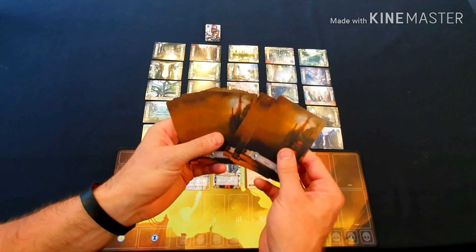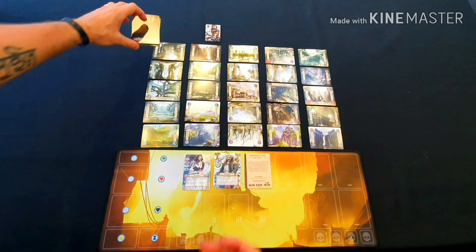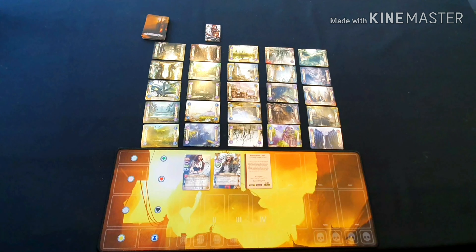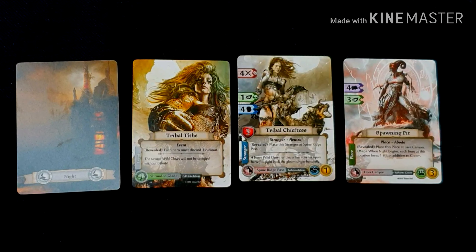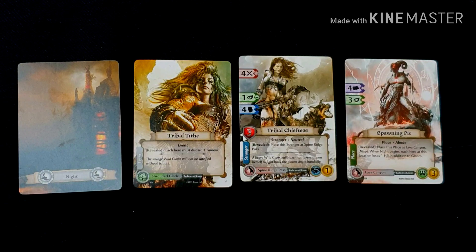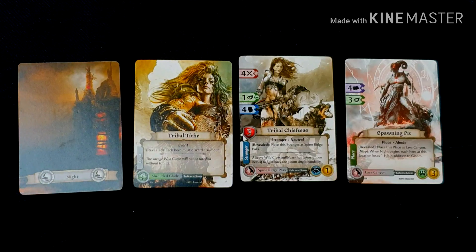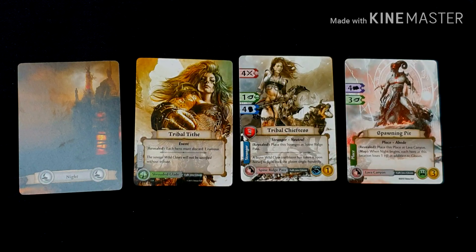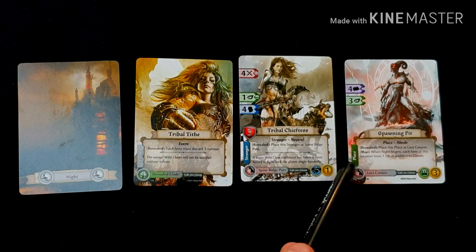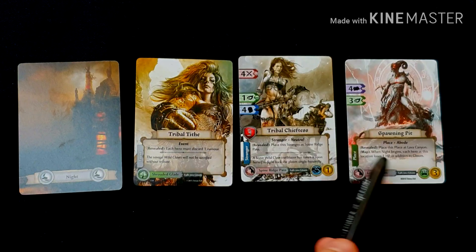Next we take the night deck, give it a shuffle, and place it at the top of the game map with an area for a discard pile. These night cards represent the growing danger of Killforth. At the end of each day a night card is drawn, indicating which location descends into gloom and resolving an effect that usually spells trouble for the heroes. The front of each night card shows the name, the location, the type, and any associated effect.